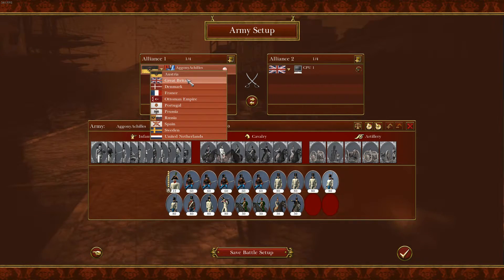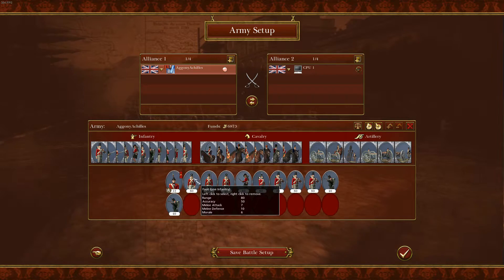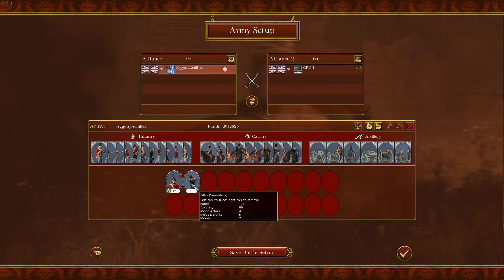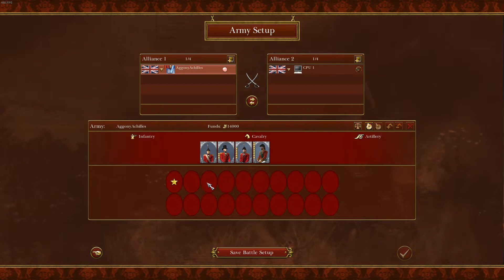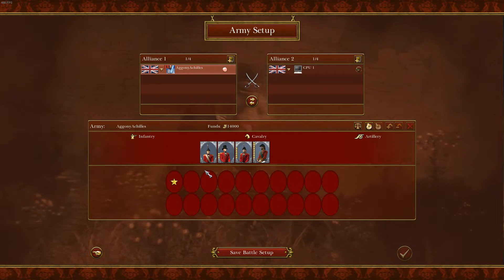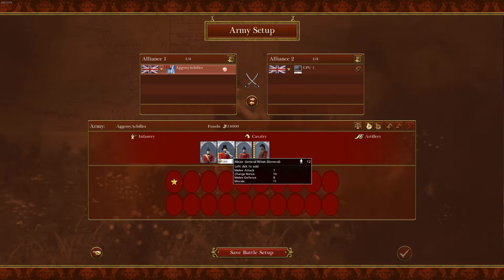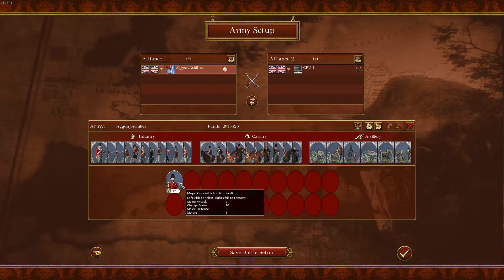Now let's go to Great Britain. I have not played a lot of battles with Great Britain in Napoleon Total War — well, I do have my fair share of battles with Britain. But in the last months I played this game, I barely played with Britain. What I like to do with Britain is I bring Major General Picton. I always bring him, just because I like him.